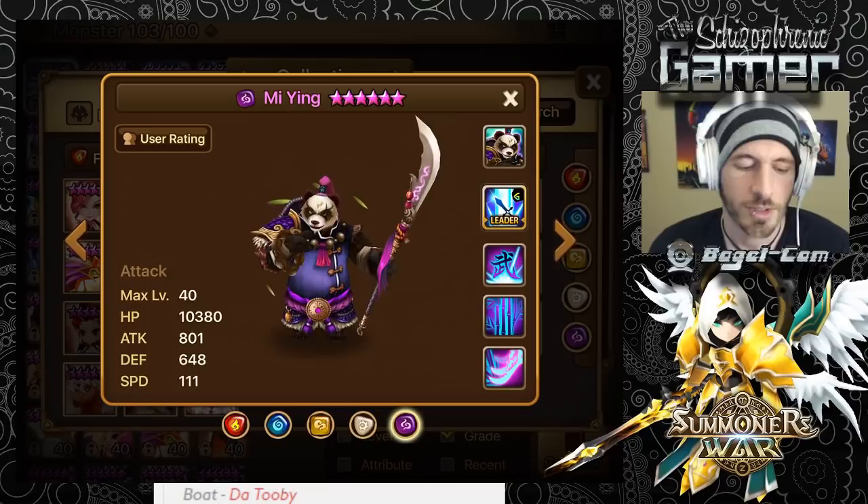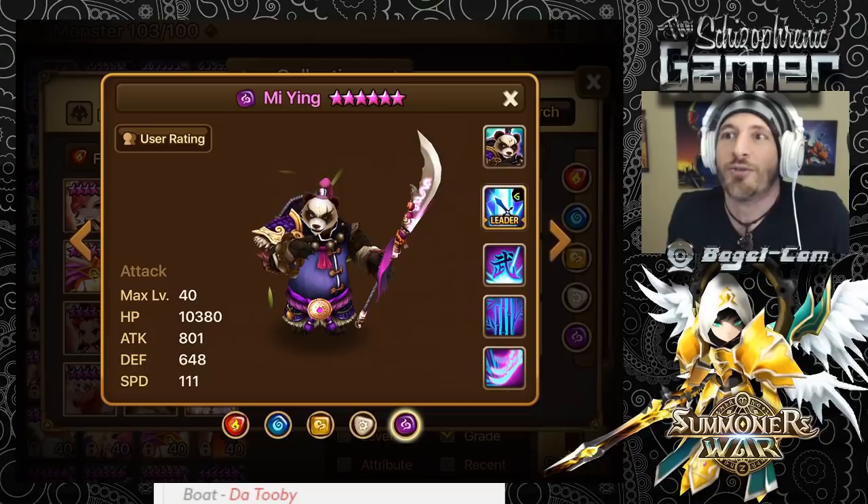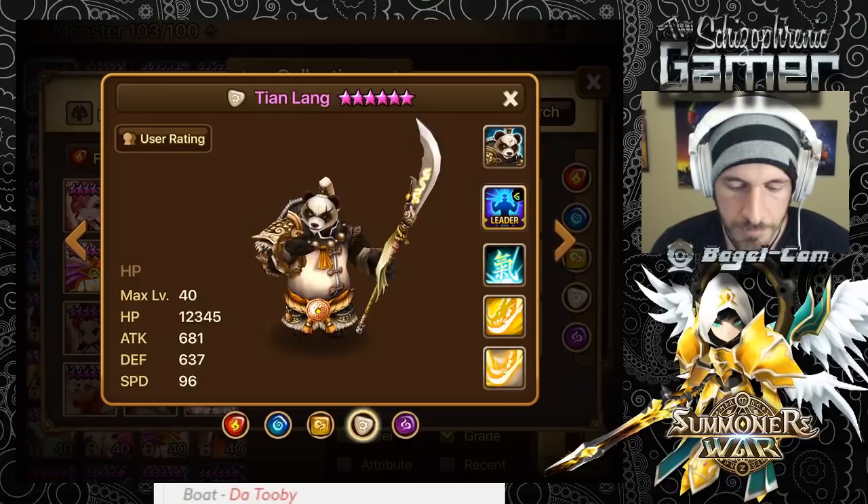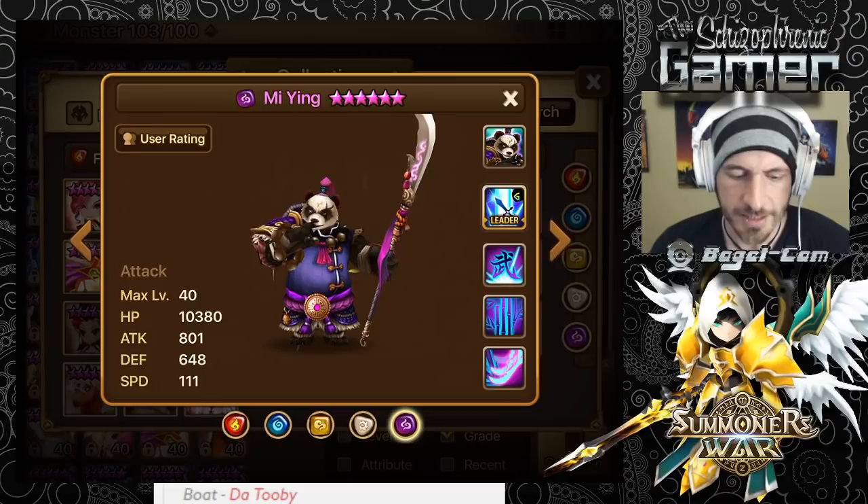They are three different types: attack, defense, and HP — yes, three totally different monster types. This attack-type guy has better base attack than the others, he's got the attack power leader skill, better speed, but less defense and HP. So it's like three completely different monsters as far as how to rune them.